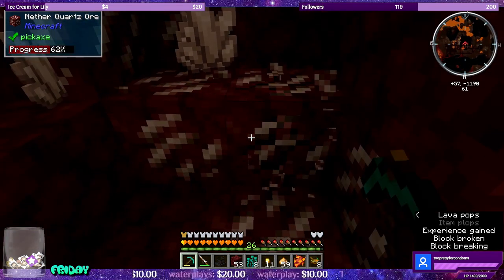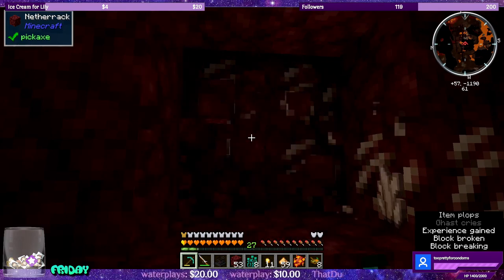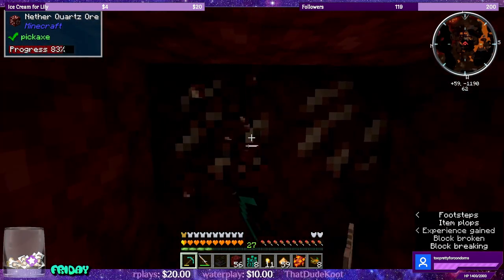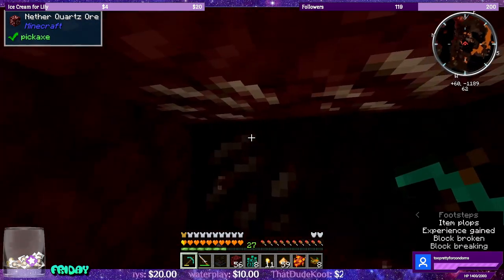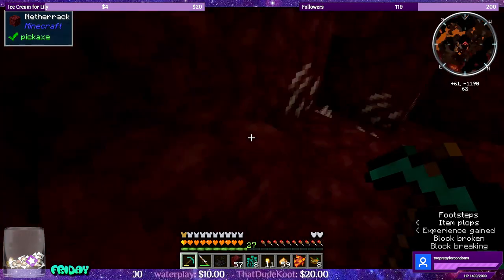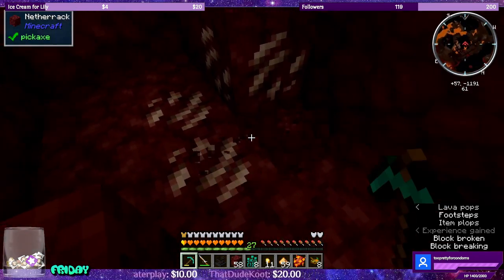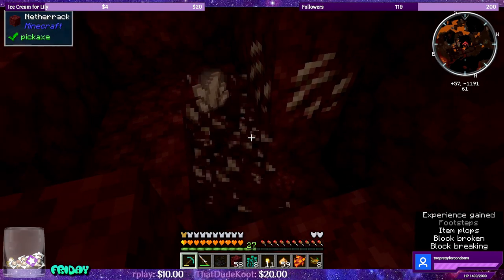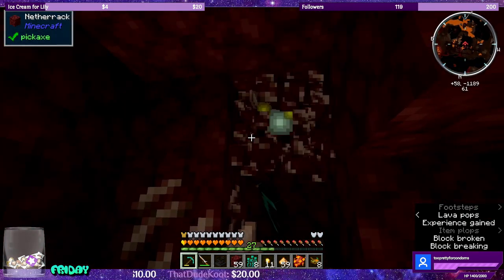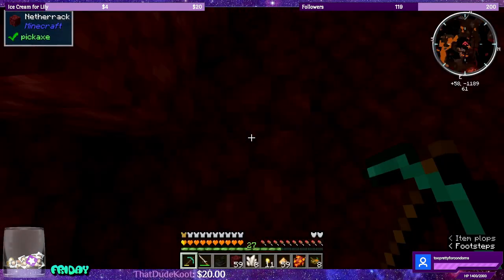Since we have the glowstone, really all we need is to grab a blaze and then get out of here. I'm fully going to take advantage of VoxelMap's teleport option. We have more than a stack now.